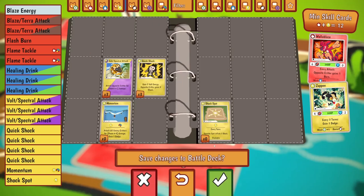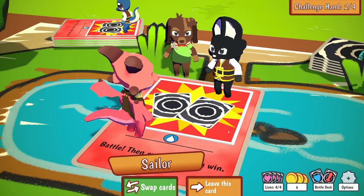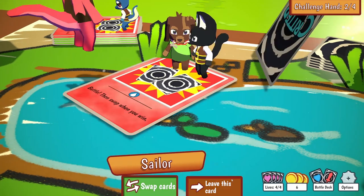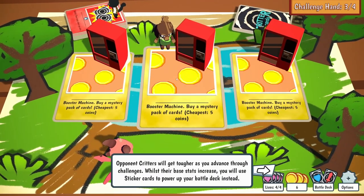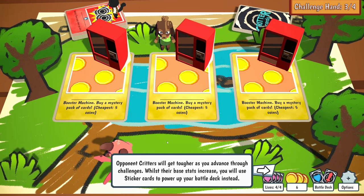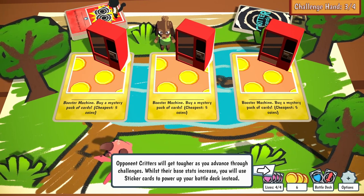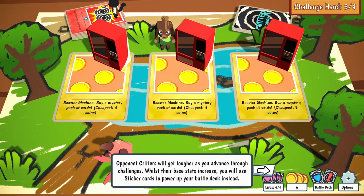Just completely fill the deck. At least now we should hopefully have enough energy for my electric fella. Opponent critters will get tougher as you advance through challenges. While their base stats increase, you will use sticker cards to power up your battle deck instead.